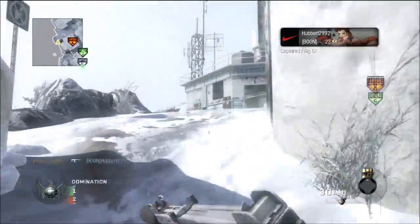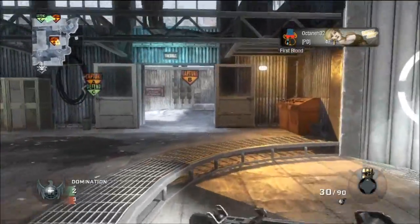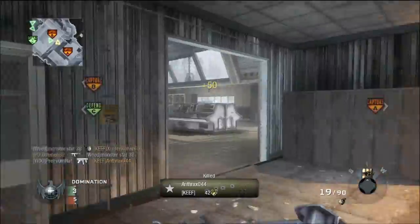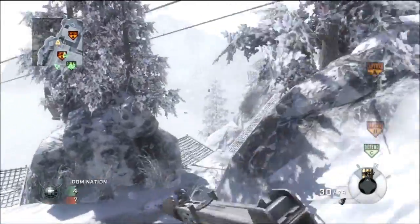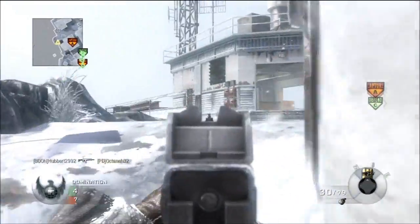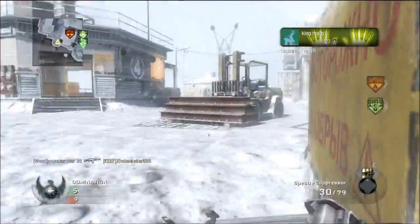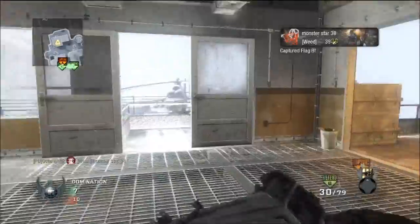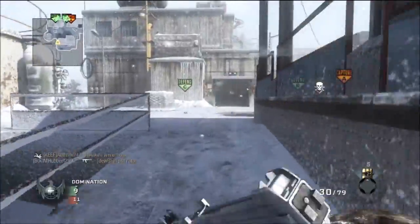And even that's one of the shitter submachine guns. So my class in today's episode was the Spectre, obviously. I was just about to say PM63, and I think I was using the Signet - apologies if I get anything wrong since I'm not watching the gameplay back. My perks were Ghost Pro, Sleight of Hand Pro, and Marathon Pro - that's pretty much the standard setup with pretty much all the classes.